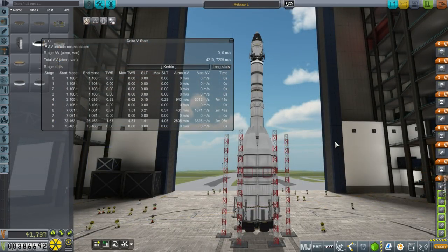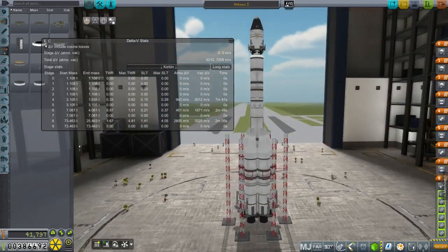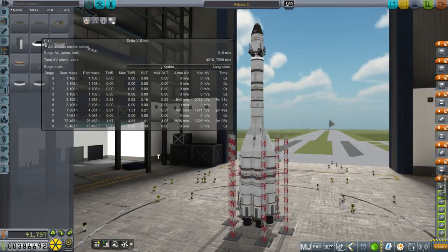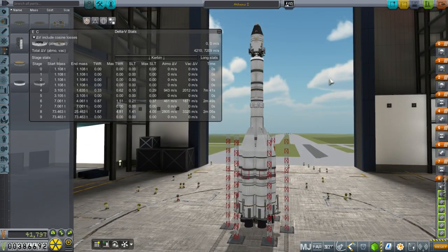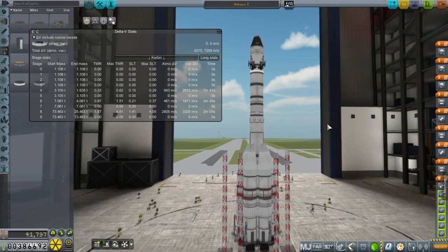I am proud to present the Athens 1 launch vehicle. I'm going to use Cities of Greece as my naming convention — Sparta-class, Corinth-class rockets, that sort of thing.